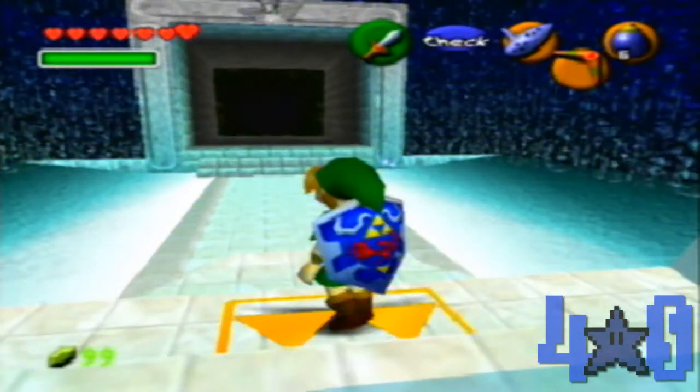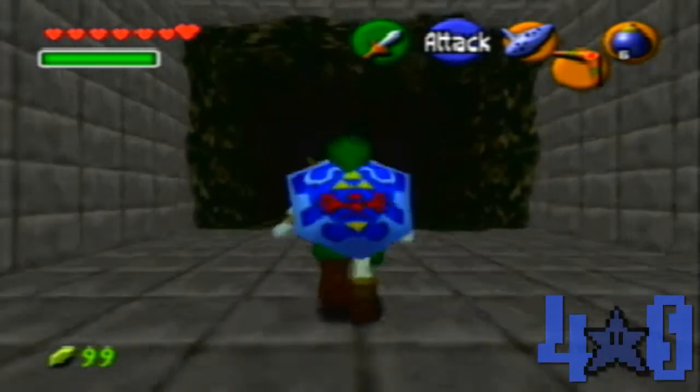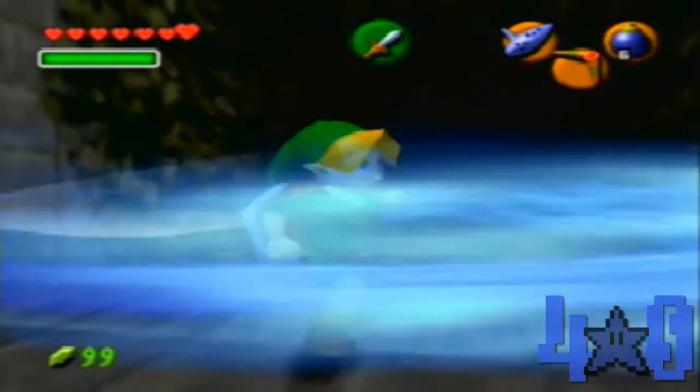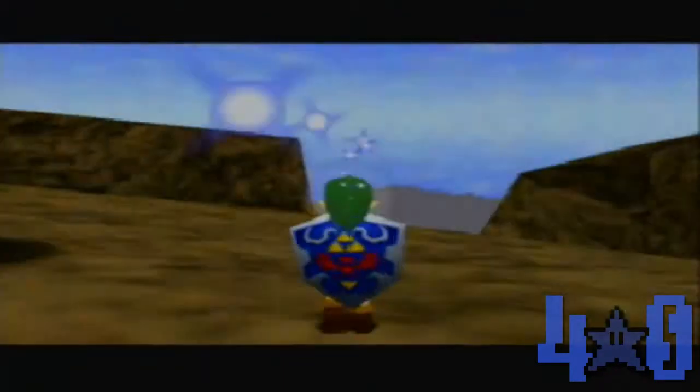I believe we come back here as adults and we get more magic power — but don't hold me to that. We have magic power now, which means we have an awesome sword spin, which means we're gonna be super awesome. So go ahead and talk to the owl.